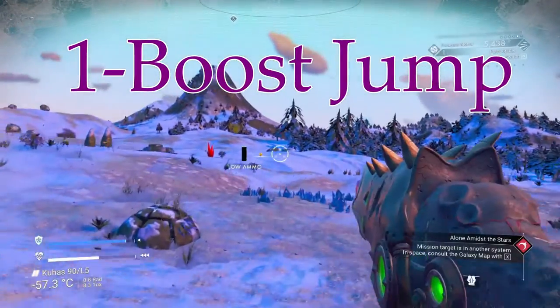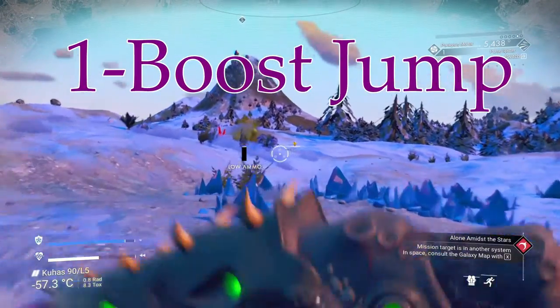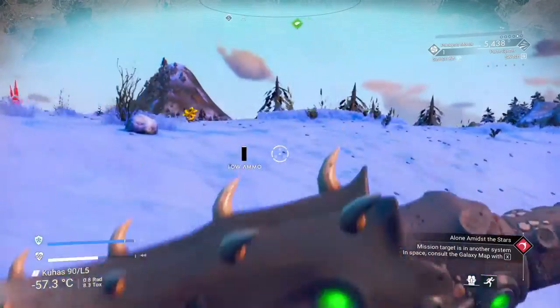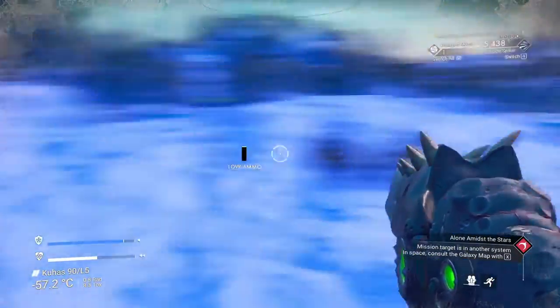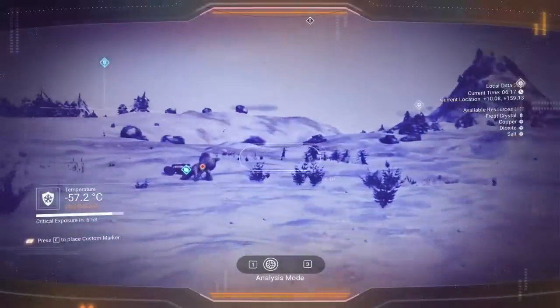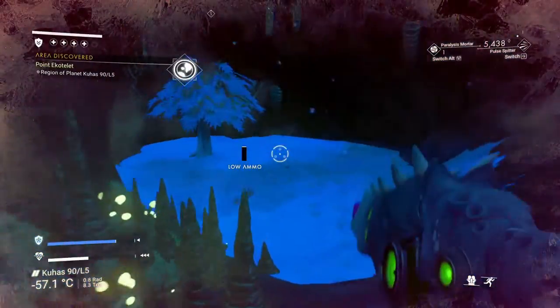Welcome to No Man's Sky Waypoint. Today's video will be tips and tricks. The first tip is a boost jump. If you press Shift+W, then press Q, and then tap spacebar immediately after Q, you'll do a jump and fly through the air — a lot faster way of moving around.